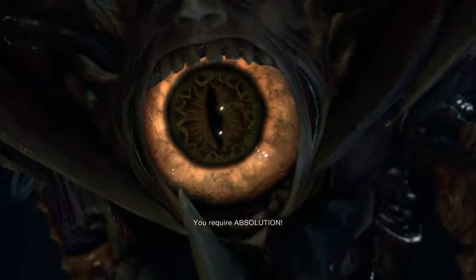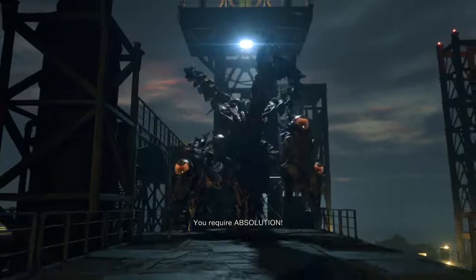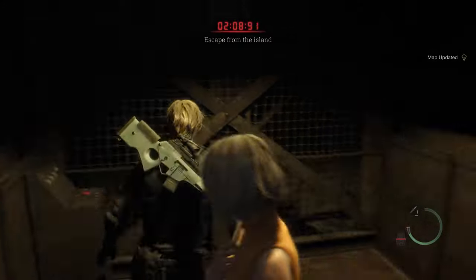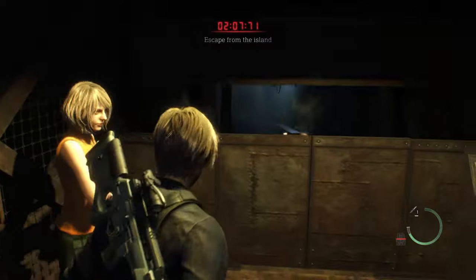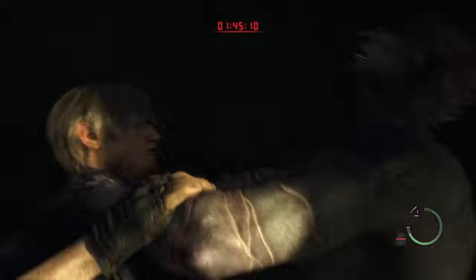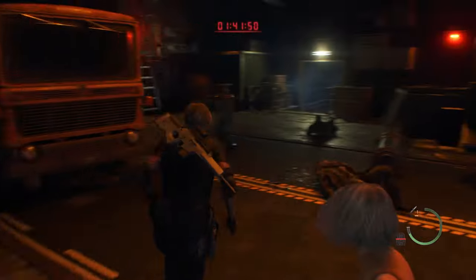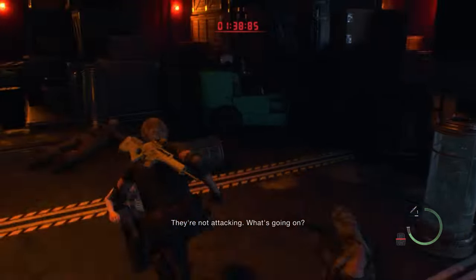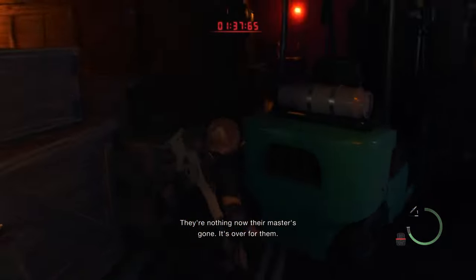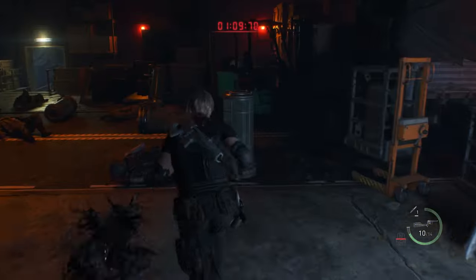The final doll will be found after you defeat Lord Saddler in his typical Resident Evil big eyeball monster form. From there, you'll have two minutes to evacuate the island before it blows up, so you need to find the doll fast. As you race towards the exit, there will be a door where a guy will bust through to grab you. In the room behind that door will be where all the Ganados are writhing around on the ground, and in here there will be another forklift. Aim through the cabin to find the 16th and final doll.